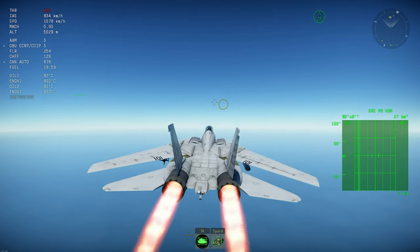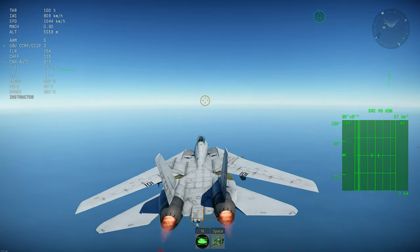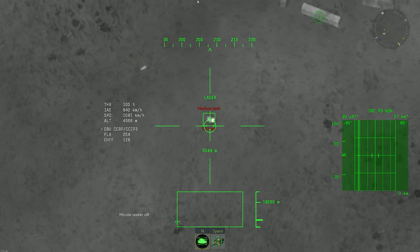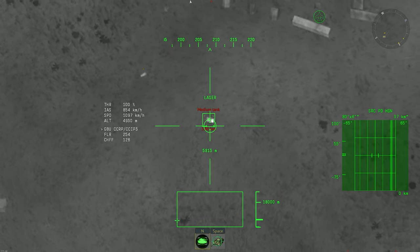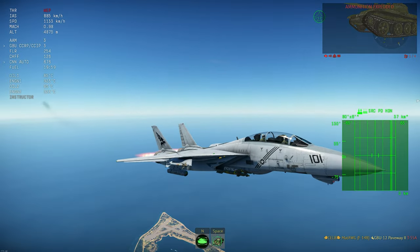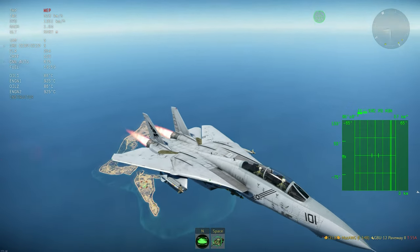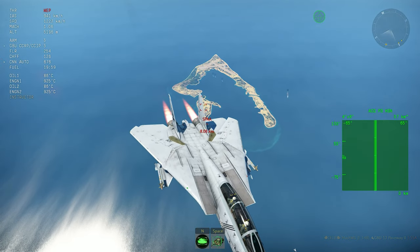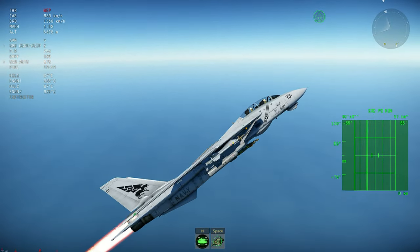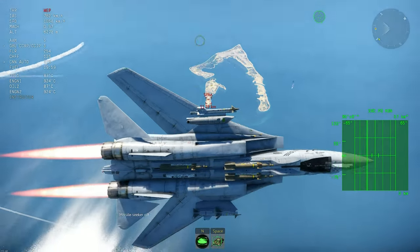After firing, you can turn away — just be aware of the gimbal limits of your pod. For laser guided weapons, maintain the laser lock on the target. For TV guided weapons it's a bit easier — just point, lock, drop correctly, then get out and re-approach from another direction. Accelerate away, gain speed, and while doing that you can already find another target.